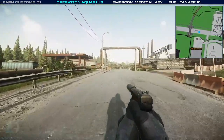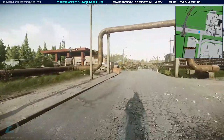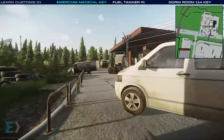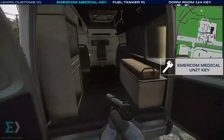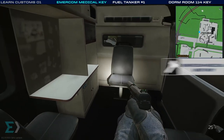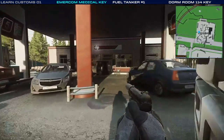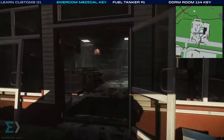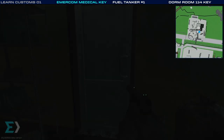Our next objective will be this gas station up on the left. Coming up to number 21 of our 32 location stops — it's in the back of this ambulance. The ambulance can spawn meds in the back, but the key we're looking for is for the Amercom Medical Unit, and it spawns right on the seat at the end. Another high value key — many of these are worth hundreds of thousands of rubles, and even triple that at the beginning of the wipe. Always look every time you have the opportunity.